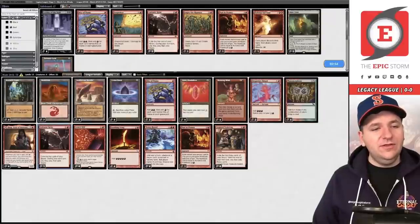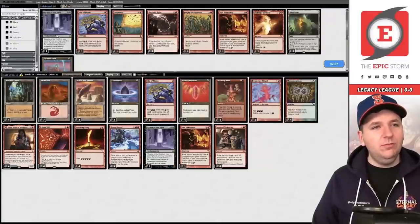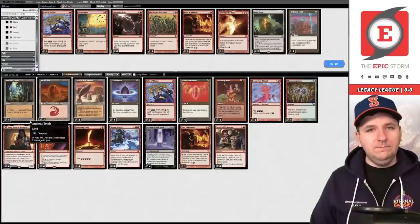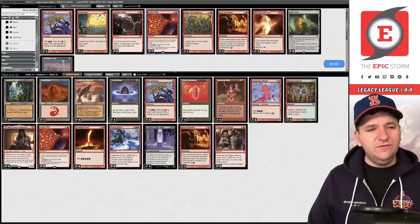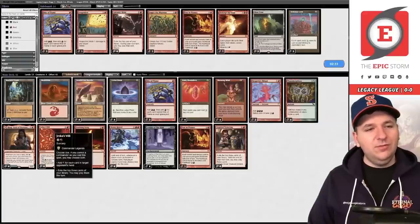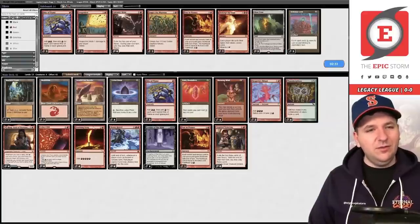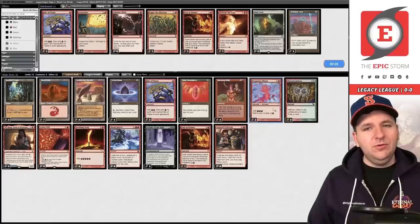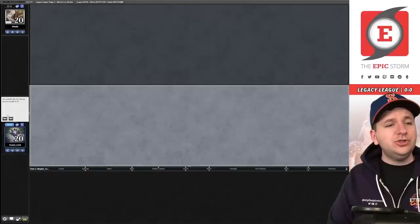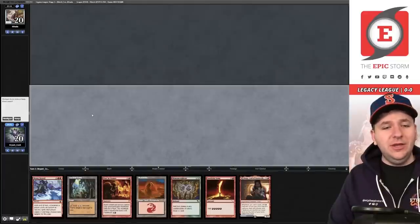We can take out Galvanic Relay — that's not a card we want in this matchup — and we'll bring in Leyline of the Void. I think I'm okay boarding out Desperate Ritual. We're on the play for game two versus Reanimator.